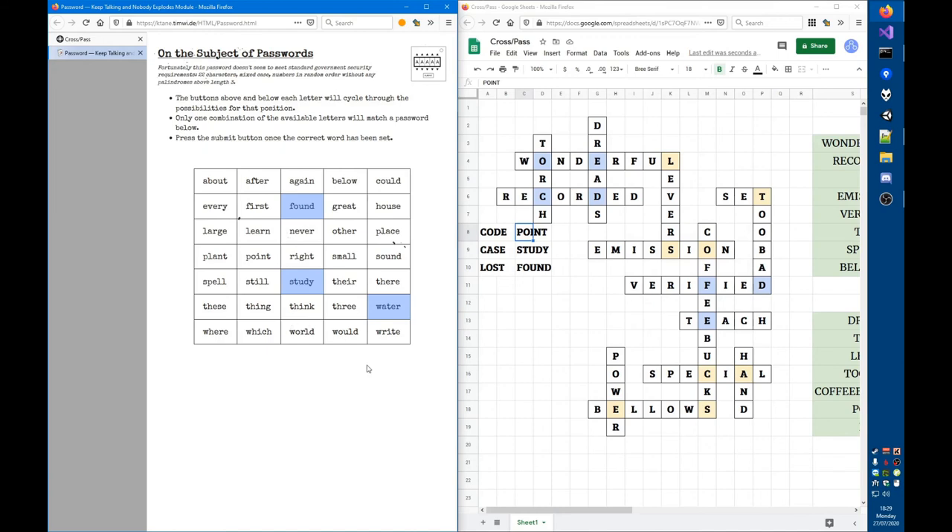That doesn't seem to fit anything. If I read it the other way around it would be DEF, but that's not really a word. So if we use the ones found — POINT, STUDY, and FOUND — what would that even refer to? I'm lost again and going to ask for another hint.